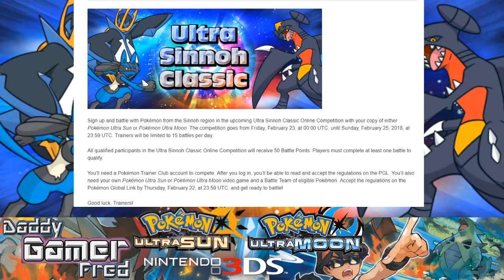You will need a Pokemon Trainer's Club account to compete. After you log in, you will be able to read and accept the regulations on the PGL. You will also need your own copy of Pokemon Ultra Sun or Pokemon Ultra Moon and a battle team of eligible Pokemon. Accept the regulations on the Pokemon Global Link by Thursday, February 22nd — which is tomorrow. So you have to do this quick.